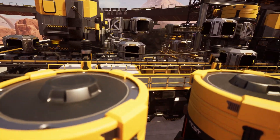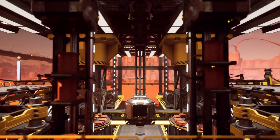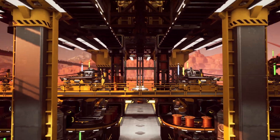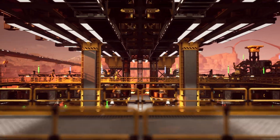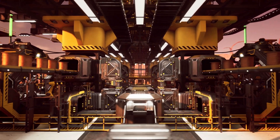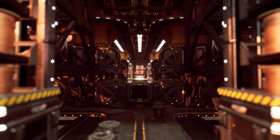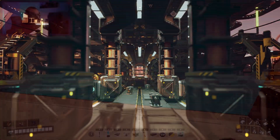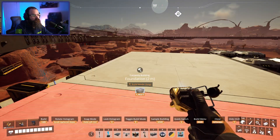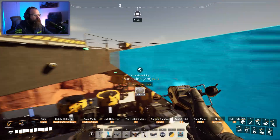Hey everyone, welcome back to the channel. In today's video I want to go through how I fixed an alignment issue that I discovered with my steel factory in relation to my main mega factory project. This problem popped up on a recent stream where I was building my road network and discovered that while I did build the steel factory to the world grid, I did not consider its vertical placement in relation to everything else. Eventually this steel factory will get connected to everything, so I need to make sure it's at the right height.